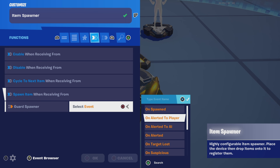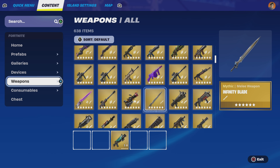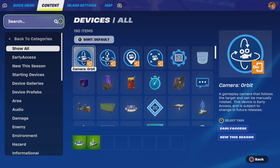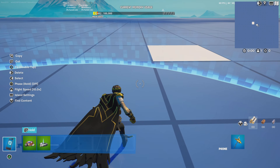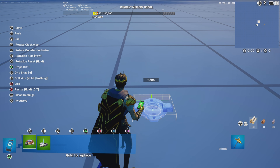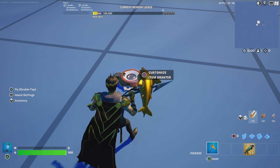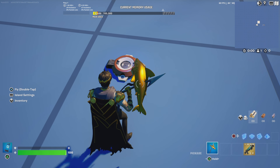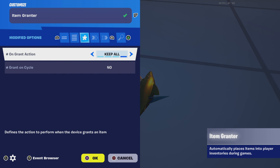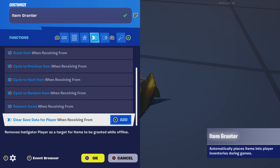Up next we're going to need an item grantor and we're going to put it somewhere where it's not going to be visible — make sure these are not visible in your map because these are going to be the mechanics. Place it on the ground and copy these settings: on grant action keep, grant all, grant on cycle no.